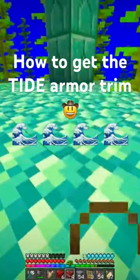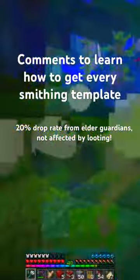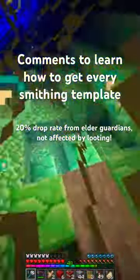Place the TNT and make sure that it's completely surrounded on all but one side with solid blocks. Then ignite the TNT by placing the redstone block last. This creates an air pocket that allows the blast to occur, and then you can just swim right into the monument.